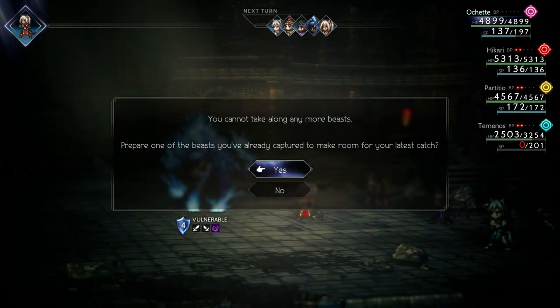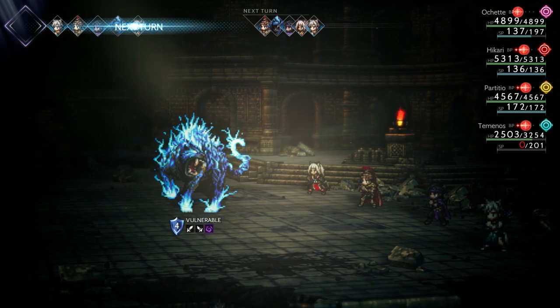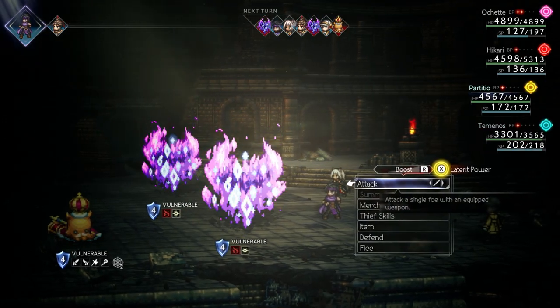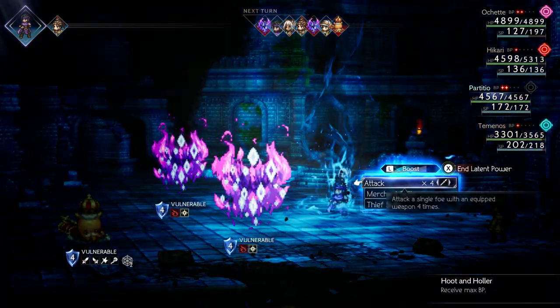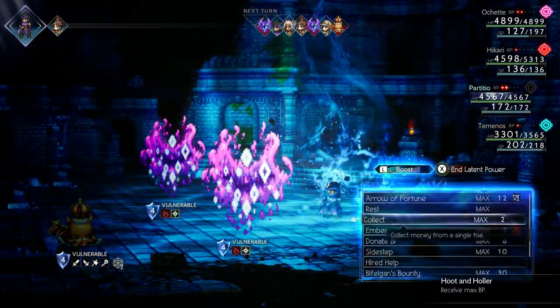Once broken, make sure to deal about 40 to 60 points worth of damage. This will guarantee a 100% capture rate without using a boost with Ochet. This method doesn't take much to set up and only requires one character.